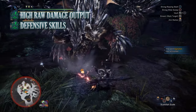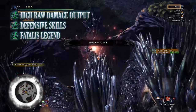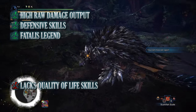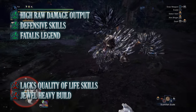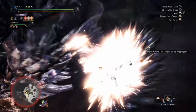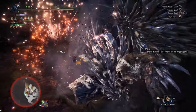The biggest pro for this build is its raw damage output — the DPS-oriented skills mean you can take on pretty much any monster in the game regardless of elemental resistances, quite effectively and efficiently. On top of that, this build has decent defensive options in evade window and divine blessing. The Fatalis set bonus also gives increased defense, quality of life, and offense. The biggest con is it lacks quality of life skills like power prolonger, which helps keep your kinset bonuses active longer — though that's only a minor con. The other con is this is a jewel-heavy build requiring some of the rarest jewels in the game.